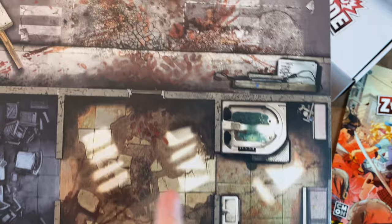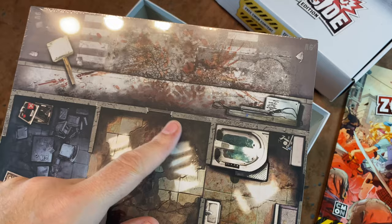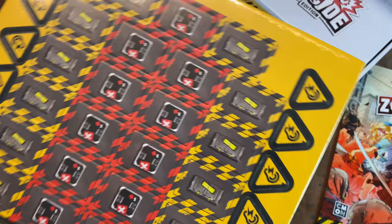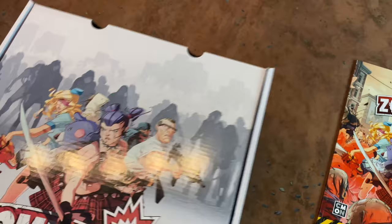One thing that's cool is all of the buildings now have doors on the cardboard. The doors default to closed, so what you used to have to do is put out door tokens for every single opening — now you only have to put out door tokens once a door is smashed in. That's a really nice improvement.